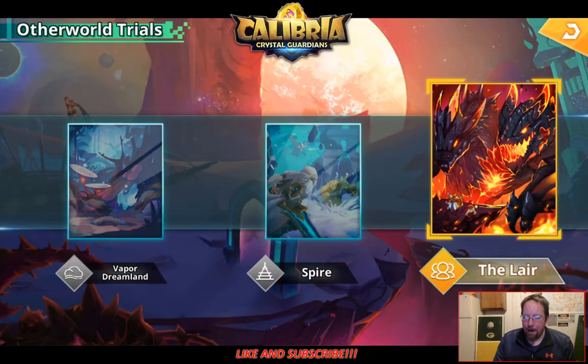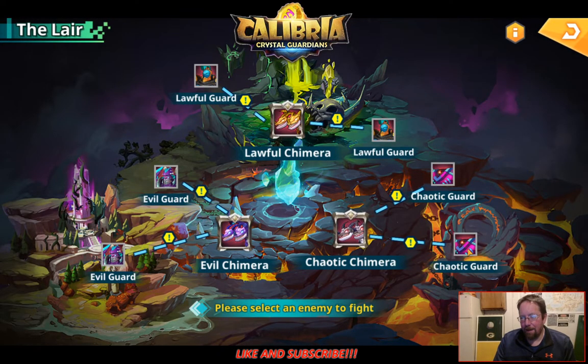And then there's the Lair. I haven't messed with this hardly at all — I have literally killed only this Chaotic Guard, just for test purposes, and the fight did not go easy. I did kill that Guard, but then I tried the Chaotic Chimera and lost immediately. So I think I need higher room quality and I have to build a better team — it's not surprising to me.